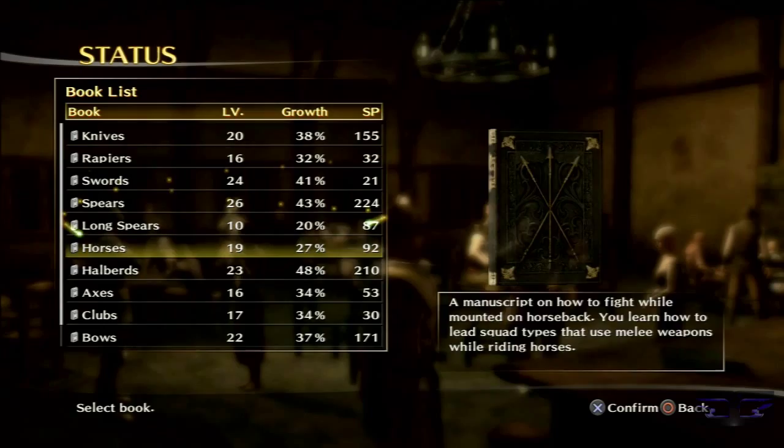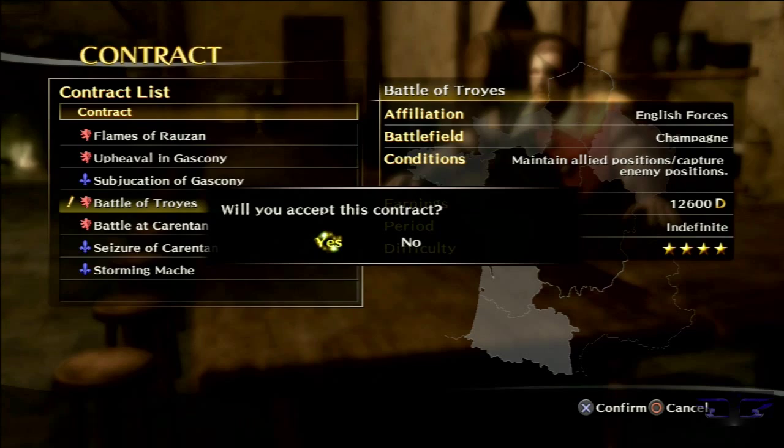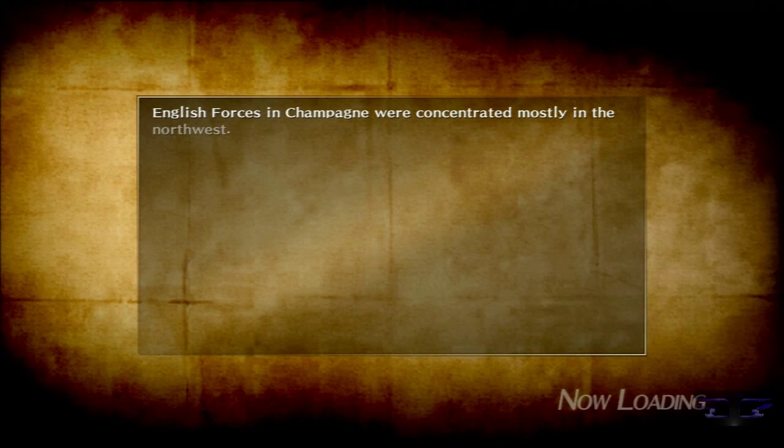I know it's been English for a while, but that's how the game works. I already played this battle with my French character, and I actually took every single city, castle, and village on the map. Might as well level her up that way, but since I'm doing a walkthrough for the English side, I will do it the fast and speedy way.